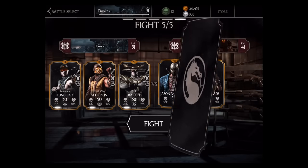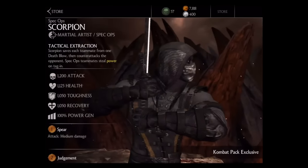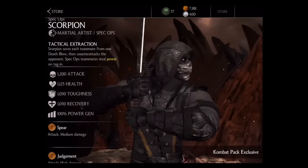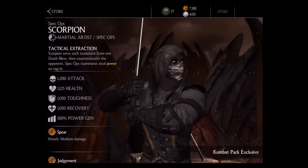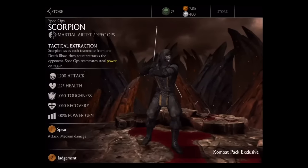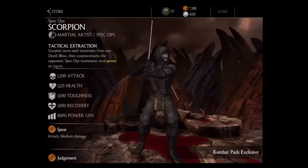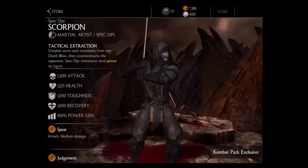On the bright side, this will make for some interesting Faction War videos. Let's take a closer look at the new Spec Ops Scorpion — just a badass-looking character. His passive is called Tactical Extraction: Scorpion saves each teammate from one death blow, then counteracts the opponent, and Spec Ops teammates steal power on tag-ins. His specials include Spear, Judgment — a new special — and his X-ray is the same. He is a Martial Artist slash Spec Ops tier character.